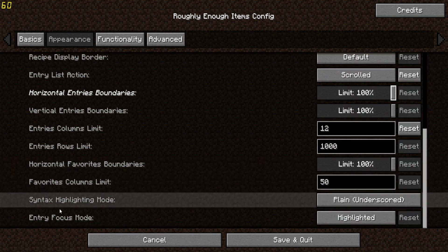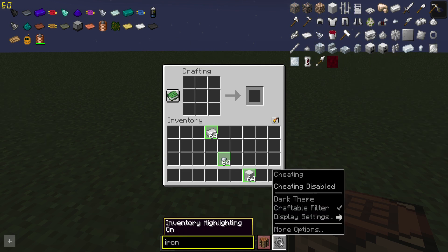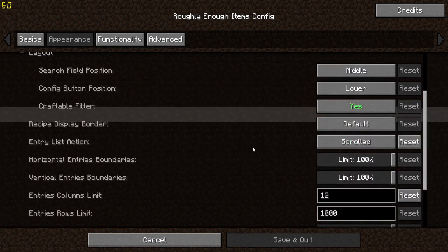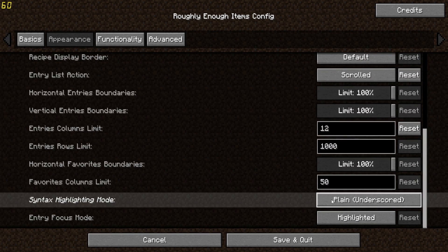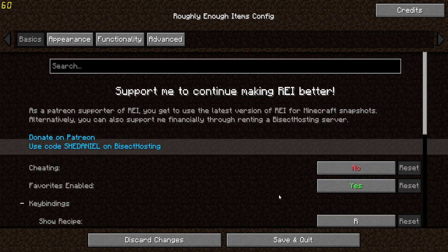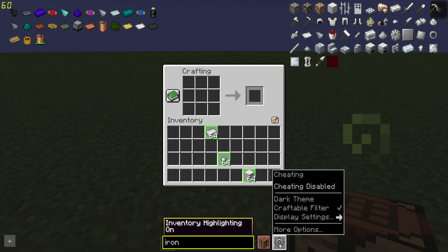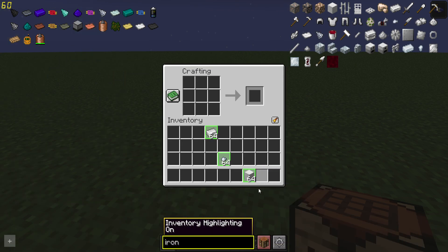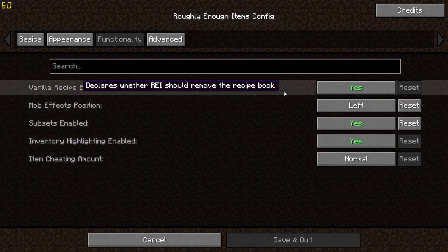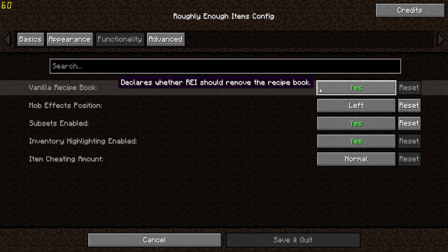You can also mess with the favorites columns and the highlighting mode — so if you want to look for iron in your inventory, you can have it highlighted like that. You can have syntax highlighting as well. Under functionality, you can enable the vanilla recipe book.